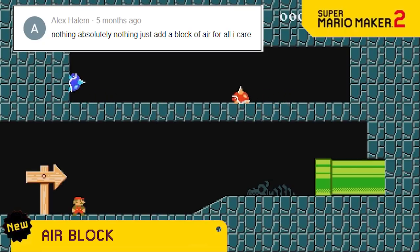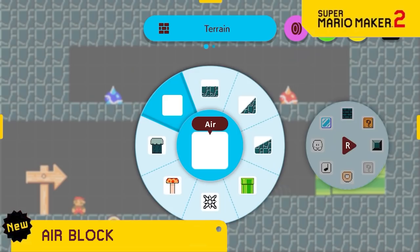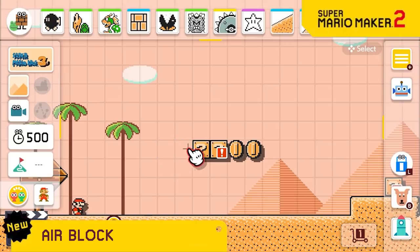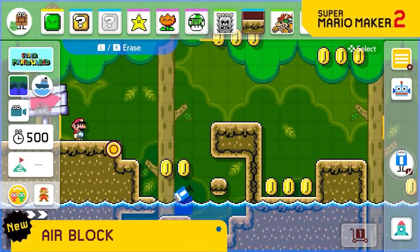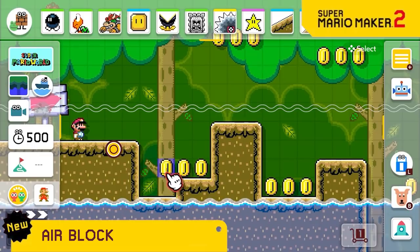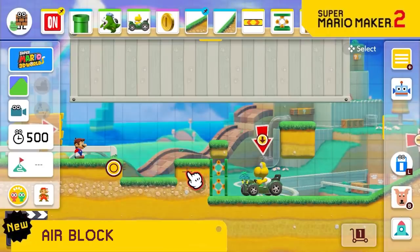We're introducing a revolutionary new block to place in your level: the air block. It'll replace the bridge in the menu since nobody really uses the bridge, and it can add blocks of air all throughout your level. You might think this is the same thing as an eraser, but you would be massively wrong. You see, the eraser will remove solid objects from any square, but the air block will add nothing to any square. See — huge difference. Also, it doesn't make the annoying eraser sound, so that's even more of a benefit.